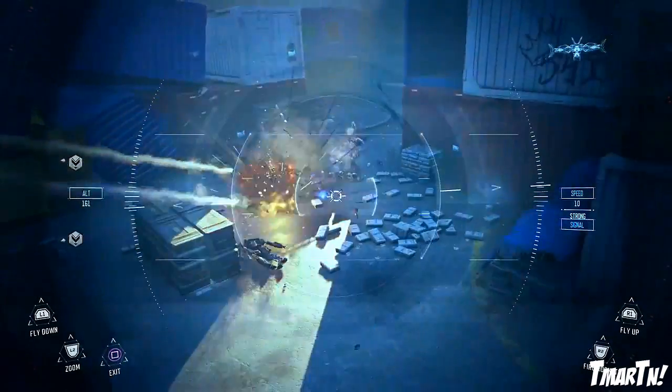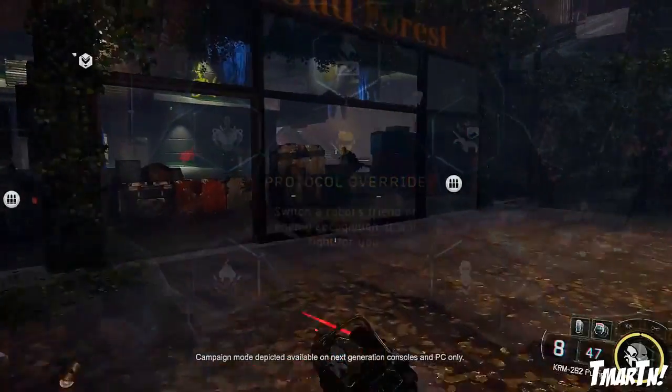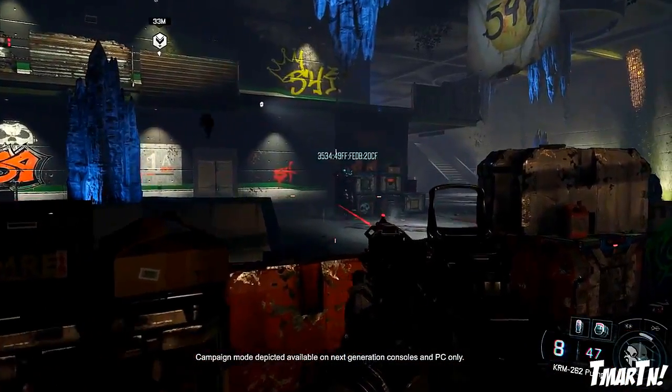Next up we have Protocol Override — switch a robot's friend-or-enemy recognition so it will fight for you. Basically you can take an enemy robot and turn it into a friendly robot, which is obviously very, very good.